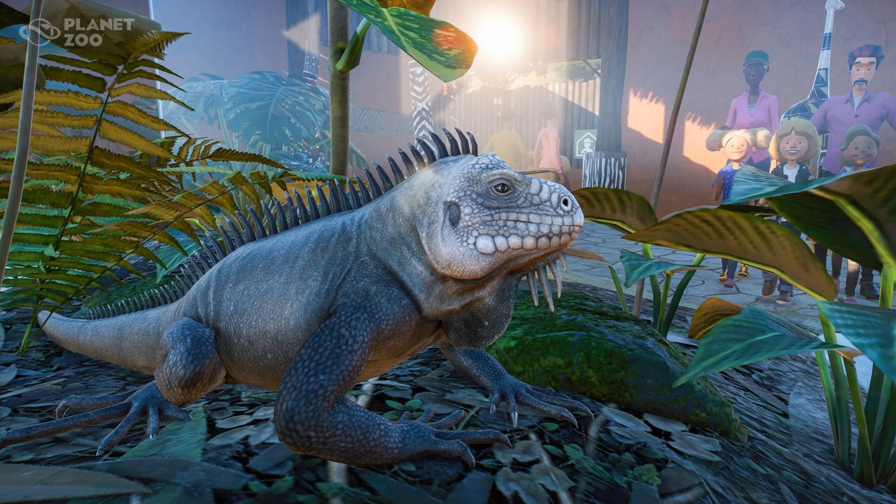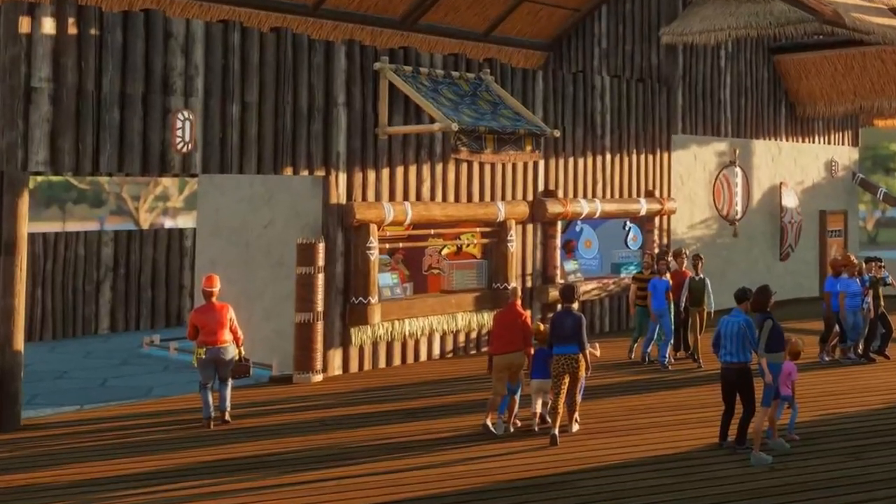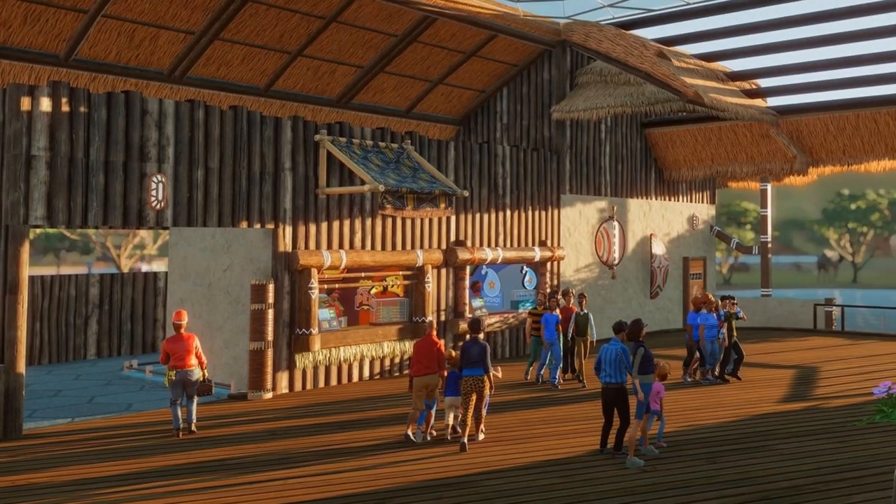As well as those new animals, we also got another new in-game screenshot. I know a lot of other people have done deep dives into this, so I'll just do a very basic overview. One thing of note: you can see a mechanic on the left — I think this is the first time we've seen a mechanic in the game so far, so there's obviously a reason for him to be there.